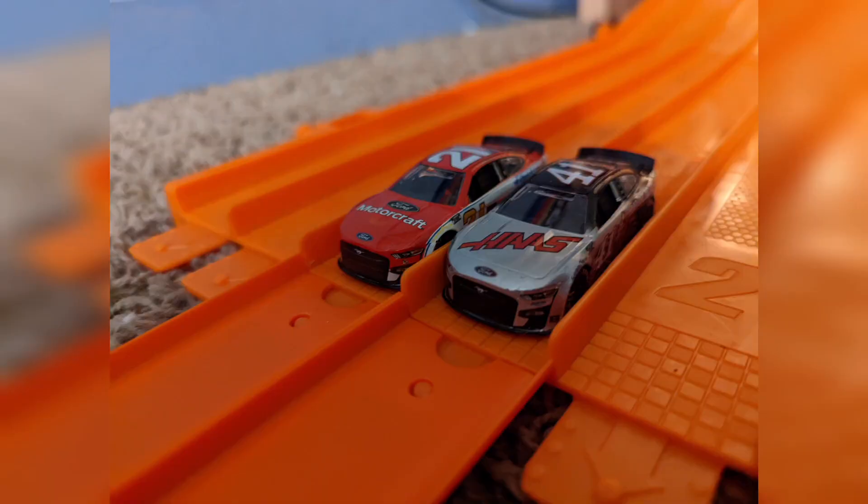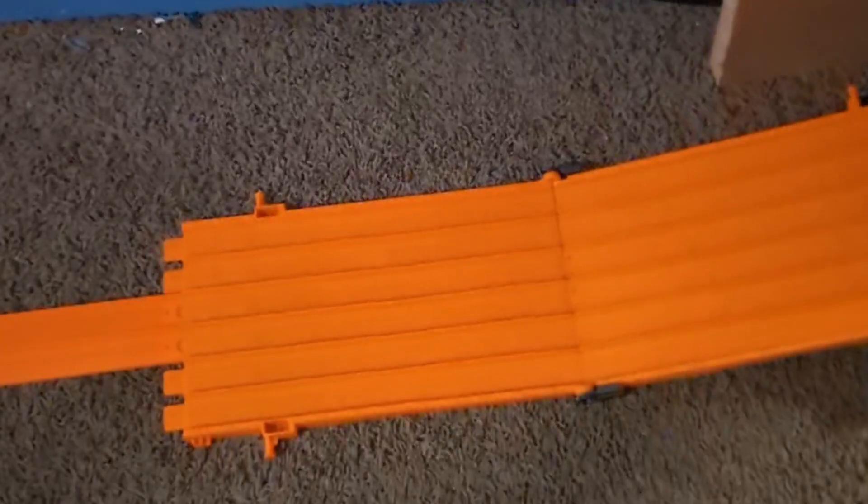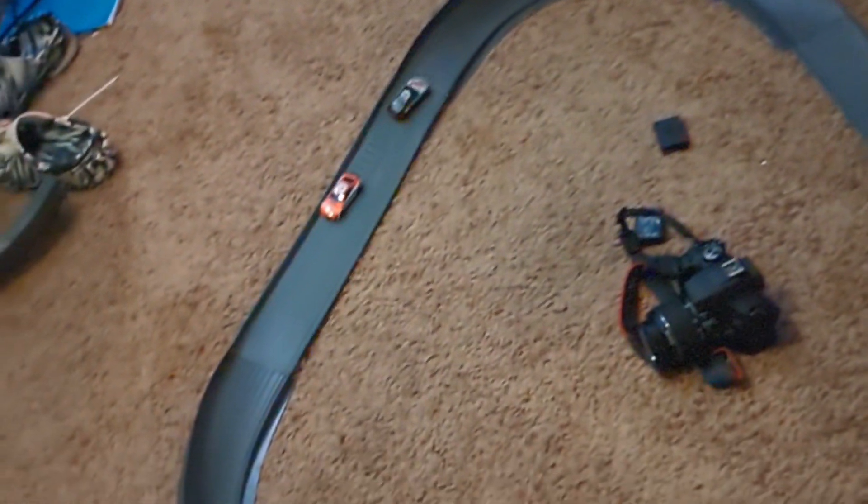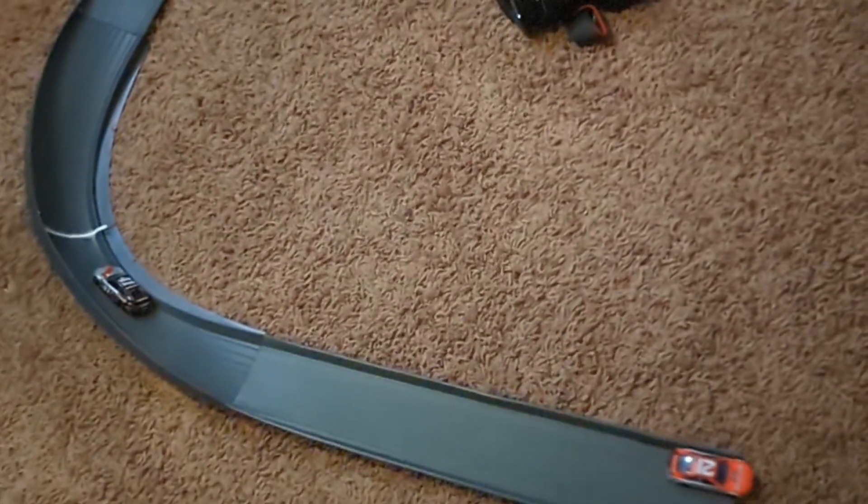In our bottom four now we have Cole Custer versus Harrison Burton. Custer's gonna spin and Harrison Burton will easily defeat him — Cole Custer just got loose off of the corner there.